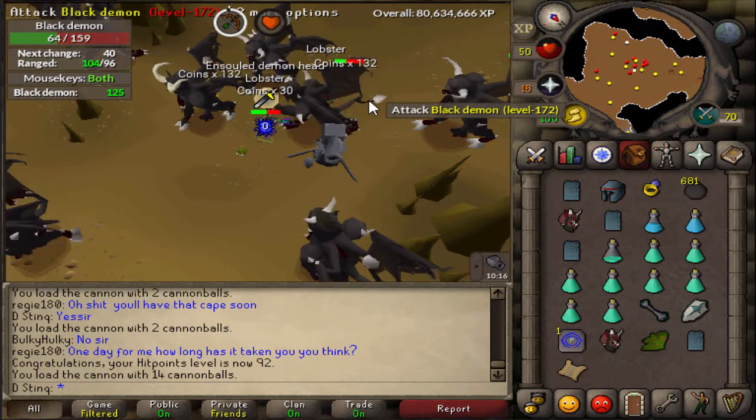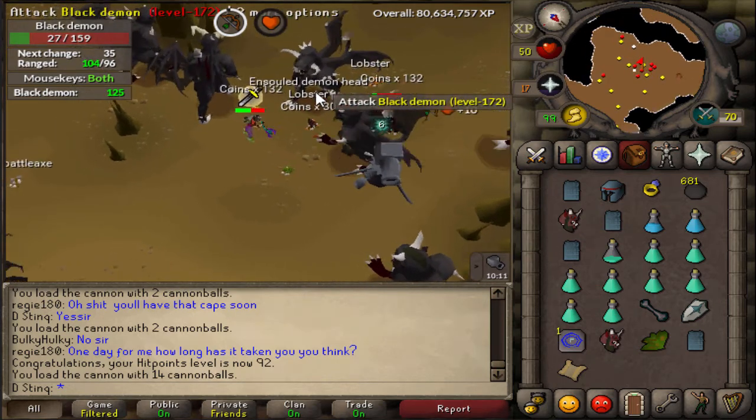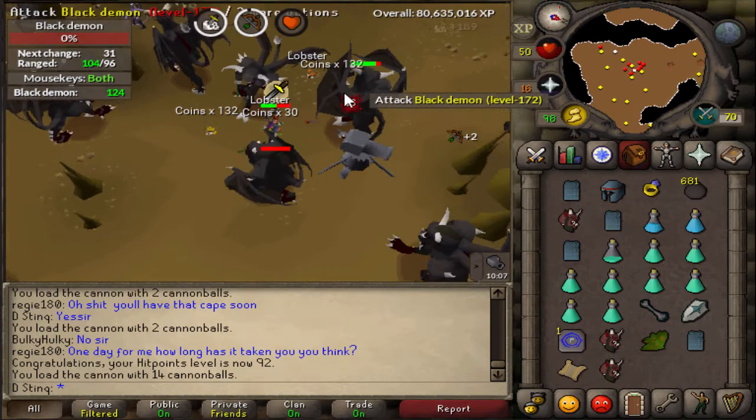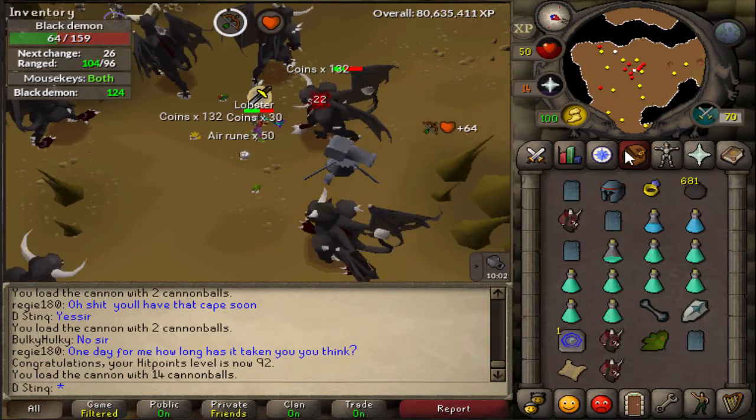but I don't really want to spend the 100 points, because I do want the Herb Sack so much. It'd be so beneficial for like Aberrant Spectre tasks, or there's another task where I get a bunch of herbs — I just can't remember it right off the bat. We're approaching a level in Slayer, and Range as well. We're about to get 97 Range in a little bit.